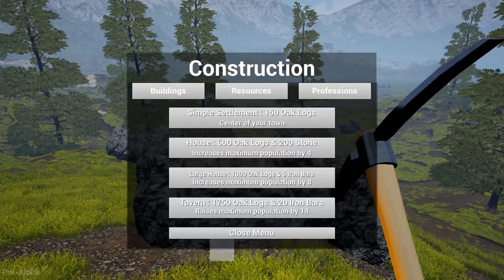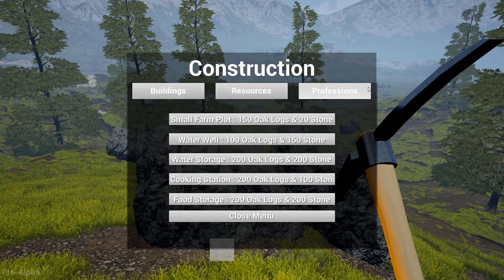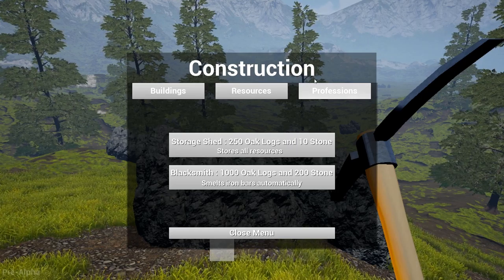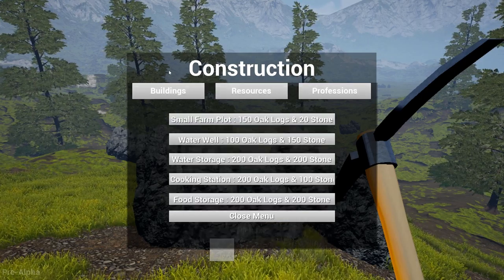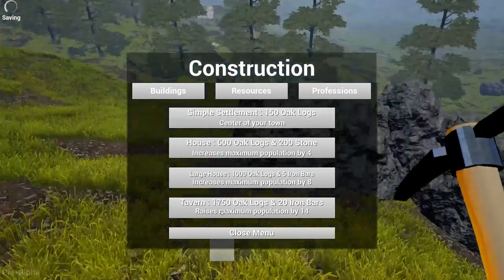And we do that by pressing V. So we have buildings, resources, and professions. Let's continue on — we need a simple settlement.